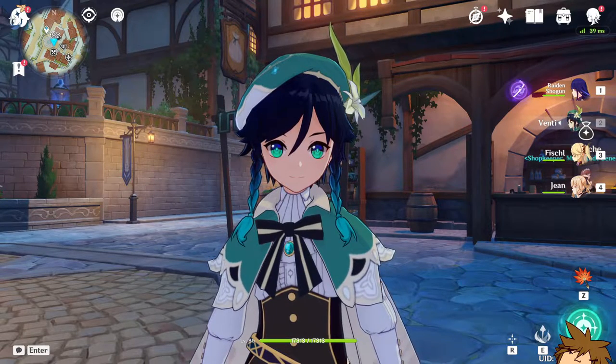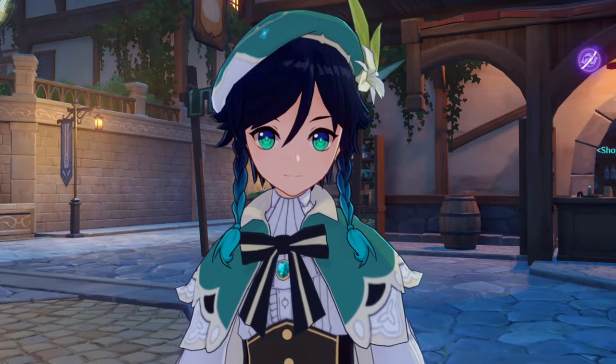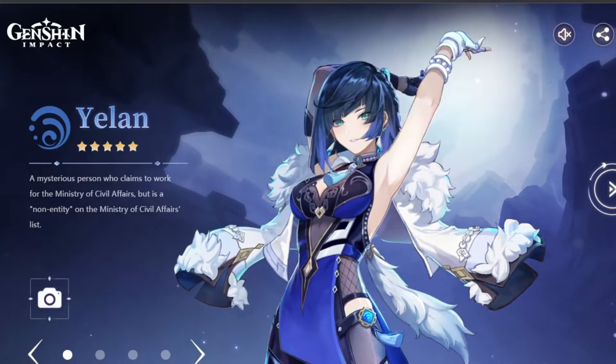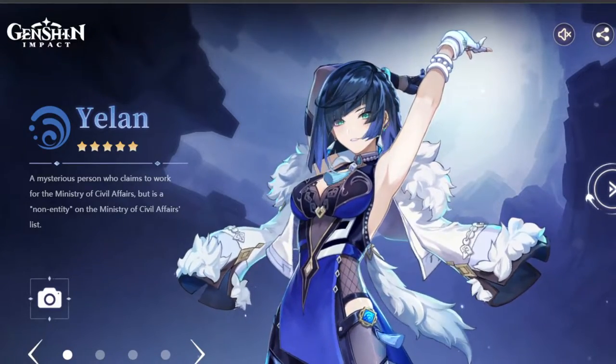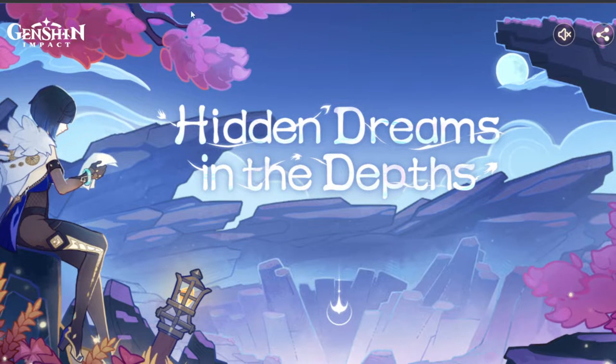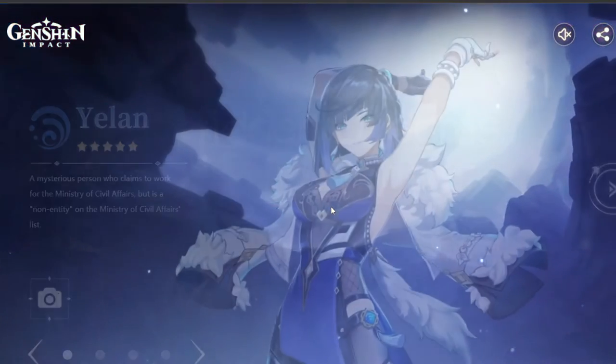Genshin Impact has finally released the preview page for the new 2.7 trailer and we are going to take a quick look at it. If we go to the actual website we can see that it is actually pretty beautiful. We have the Chasm here and we've got Yelan on the left side and we just go straight into it.